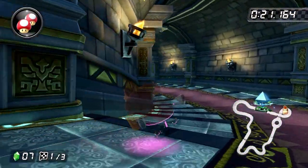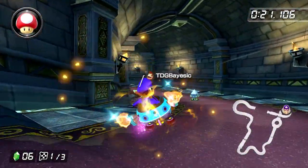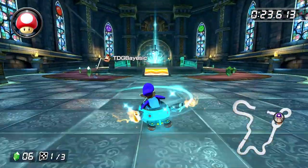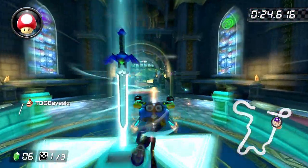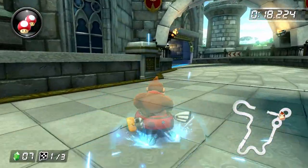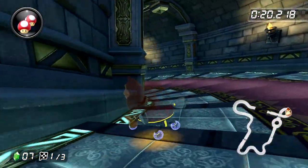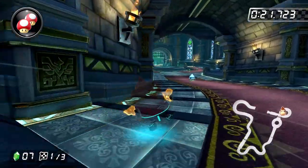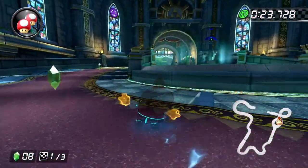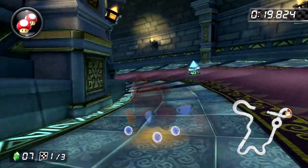Quick side note: there are three little crystal structures in the narrow hallway, and if you hit all three of them, an orange boost ramp pops up and you can use it to go over the fountain. Unfortunately, when time trialing, you have to go far enough out of your way to hit these crystals that it's actually slower than going around the turn normally. But I mention it because I use these crystals as a visual cue for when to release the ultra mini-turbo — specifically, I wait until just around when the second crystal gets off screen before releasing it. This is important because the game has a very tenuous relationship with stairs and the basic principles of physics, and if you release your ultra mini-turbo at a bad time, you'll get flung way off to the side.